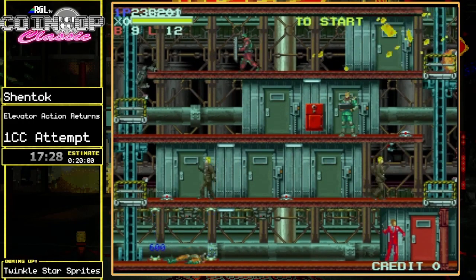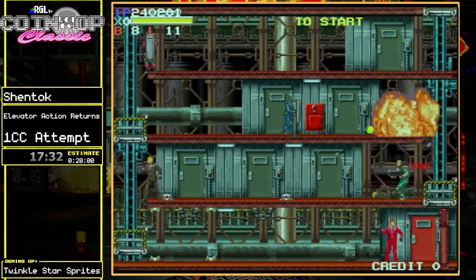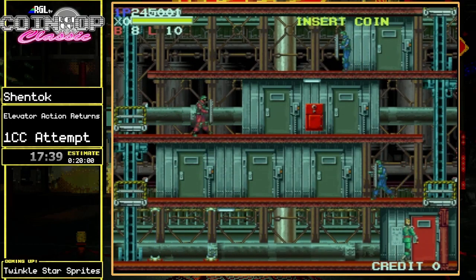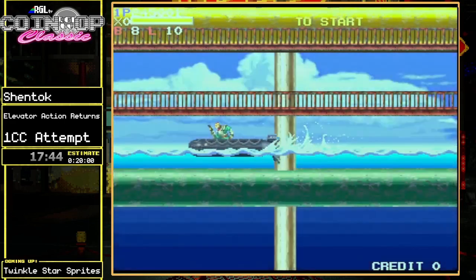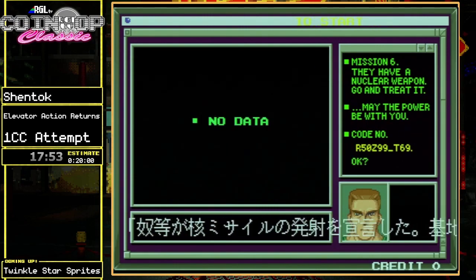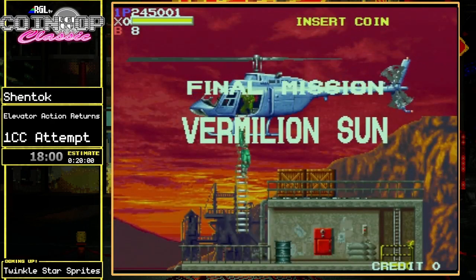There's a manipulation you can do where you lock the screen one level higher than it's supposed to be, and it lines up all the elevators in a way where you can just keep going down them without waiting for a cycle. But getting shot there kind of broke it — it knocked me down a floor and killed me, which reoriented the camera back to its normal position.